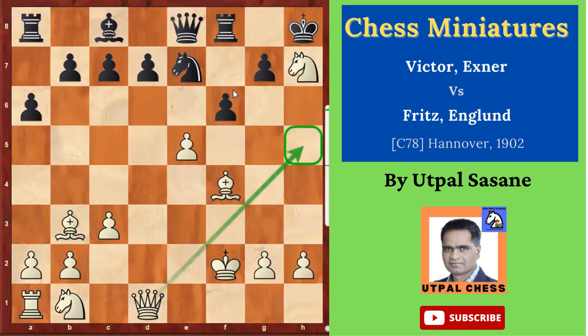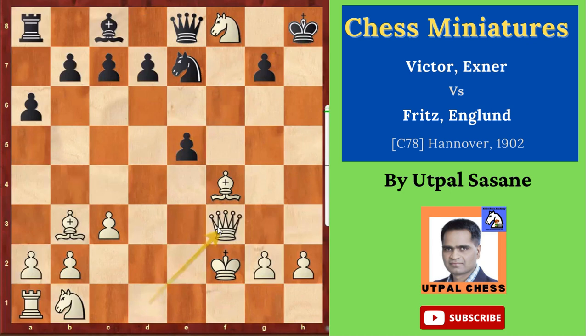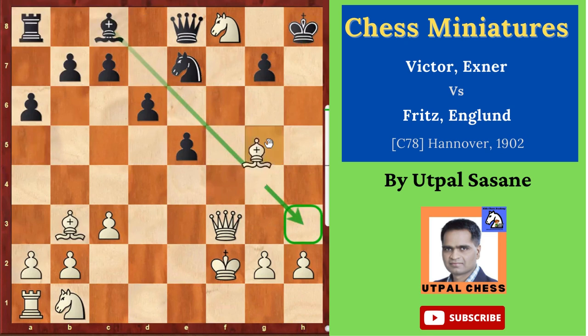But then knight takes f8. He captured that — f takes e5. And then queen f3. He said if I can't come here, no problem, I'll come from this side. Then d6, attacking there. Bishop g5 — the idea is giving support so you can't take it now. Knight f5, stopping this support, now ready to take.